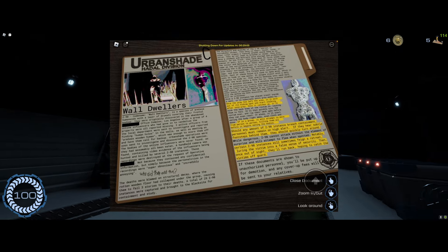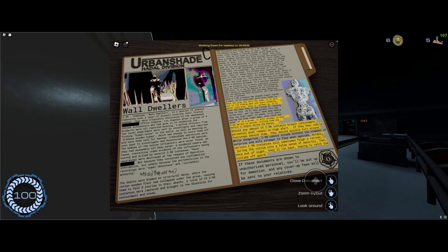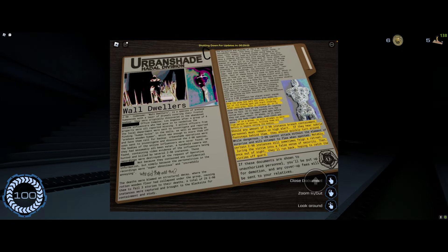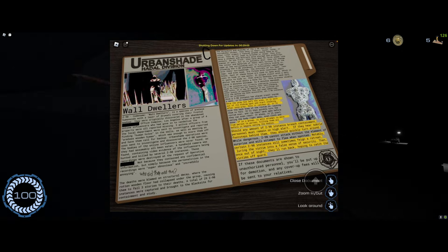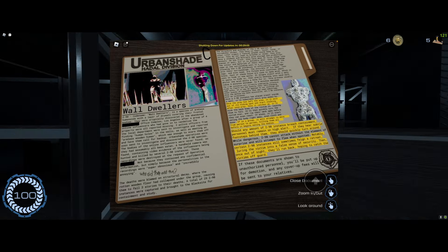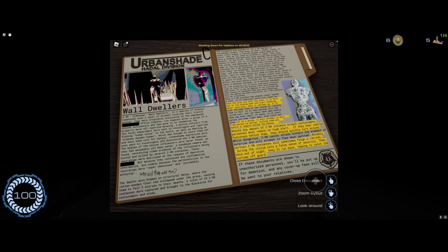He'll come out of a wall, he'll leave a remnant of him on the wall, and that's when you can see it. Now, how do you counter him? You can look on screen at the highlighted yellow part, but I'll tell you anyway. You can survive by looking back once in a while to check if there's a wall-dweller back there.